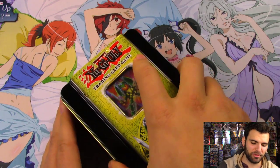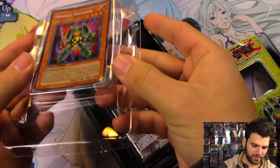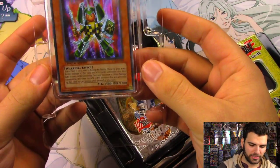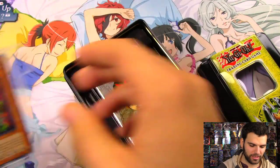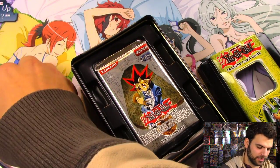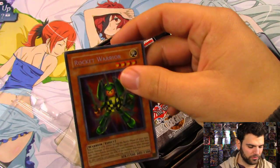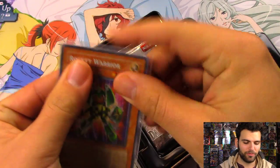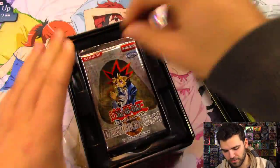Here is the Rocket Warrior — look at that bad boy. Very cool card. We'll take it out of the little plastic here and sleeve it up in our beautiful clear sleeve. So at least we got one foil right there — very nice.